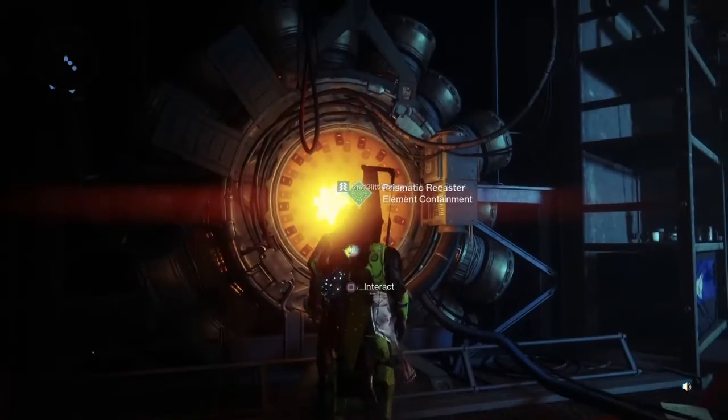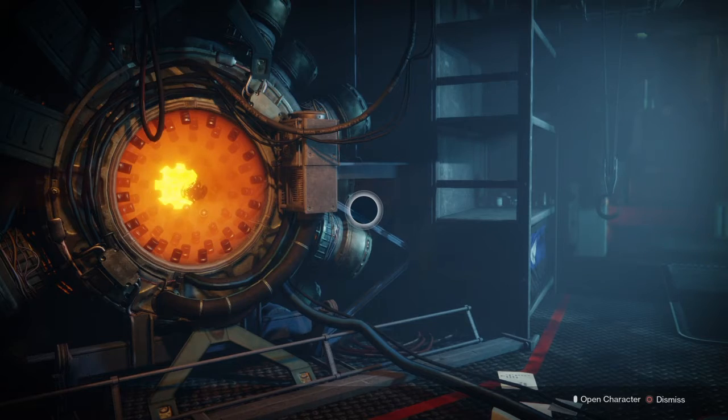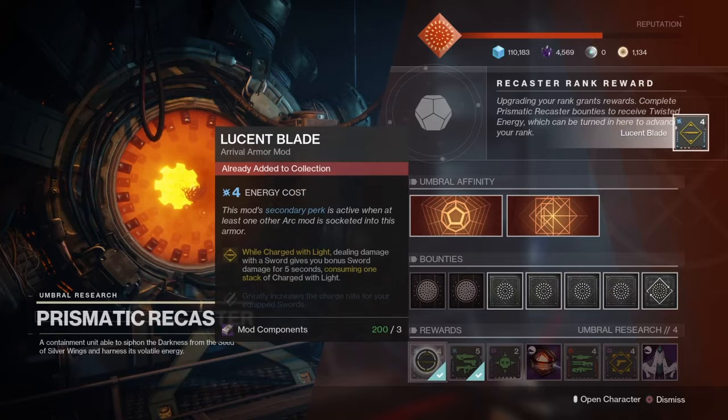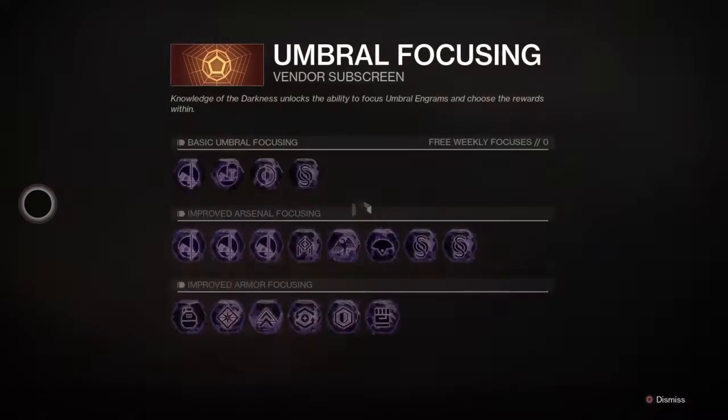So there is the prismatic recaster. This thing is cool — you can do things like dealing damage with the sword for bonus sword damage for five seconds. And in here you have these focusing abilities.